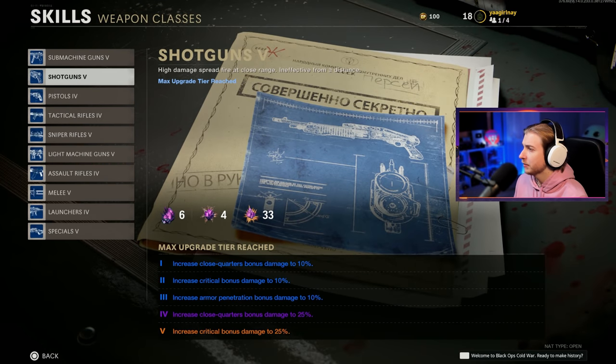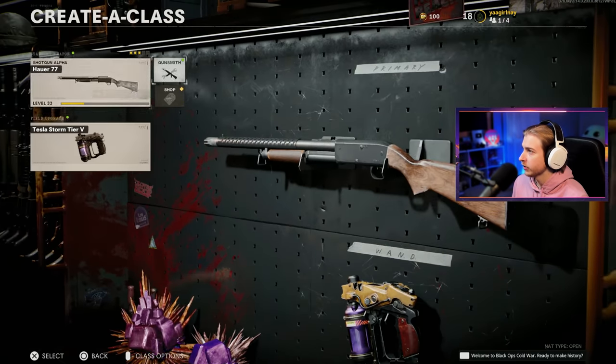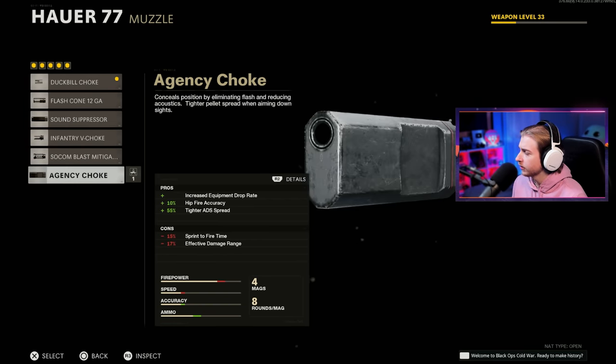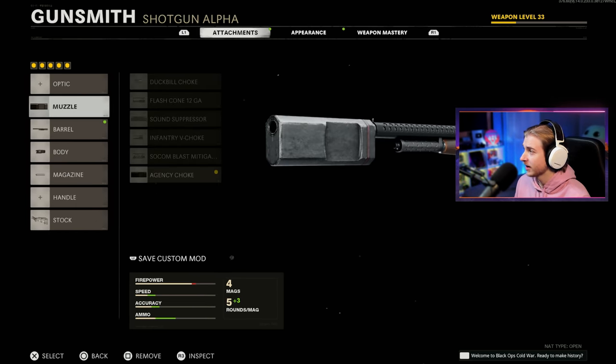If we go to my skills, I do have my shotguns tiered up to tier five, but even with tier five, you don't get 10 attachments like most other weapon classes. You do get increased armor penetration bonus, increased crit damage, close corners bonus, and all that good stuff. But we're going to have to choose our attachments carefully. I think we'll go with the agency choke — it gets increased drop rate, better hip fire accuracy, and a tighter ADS spread. The sprint to fire and effective damage range decrease doesn't bother me at all.